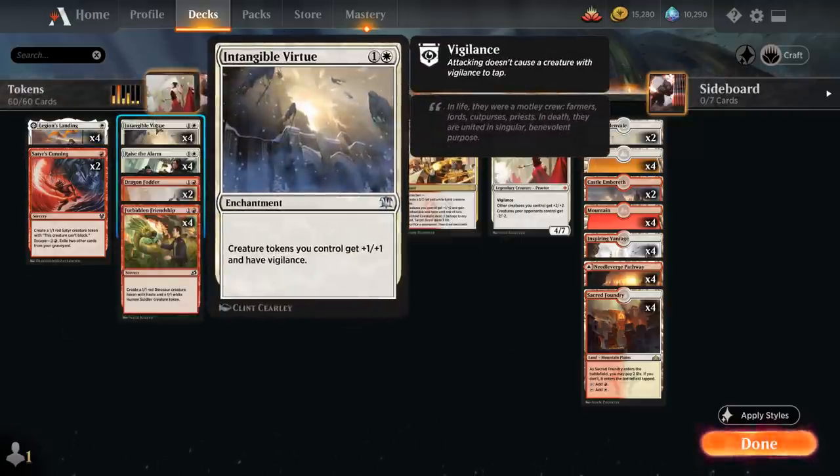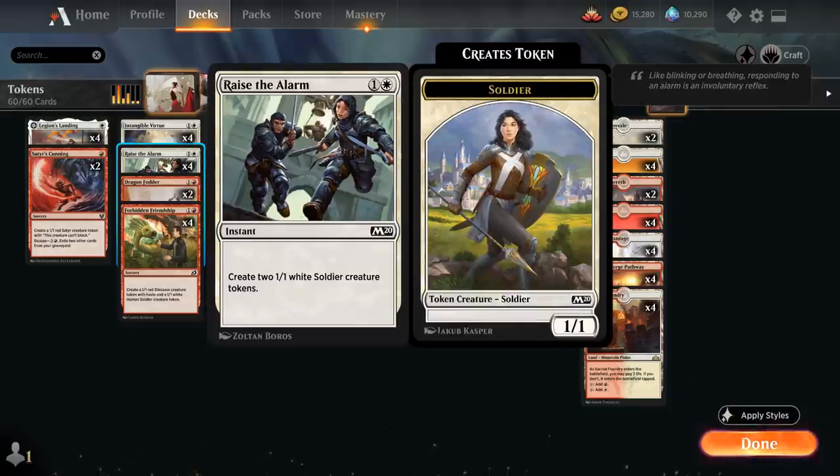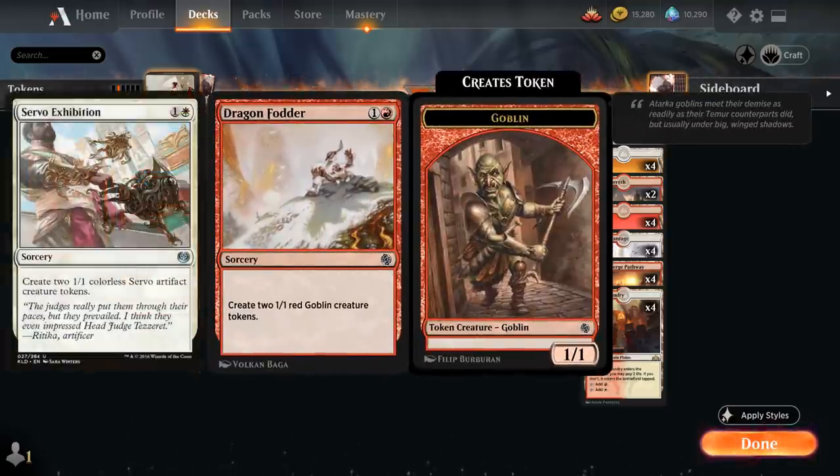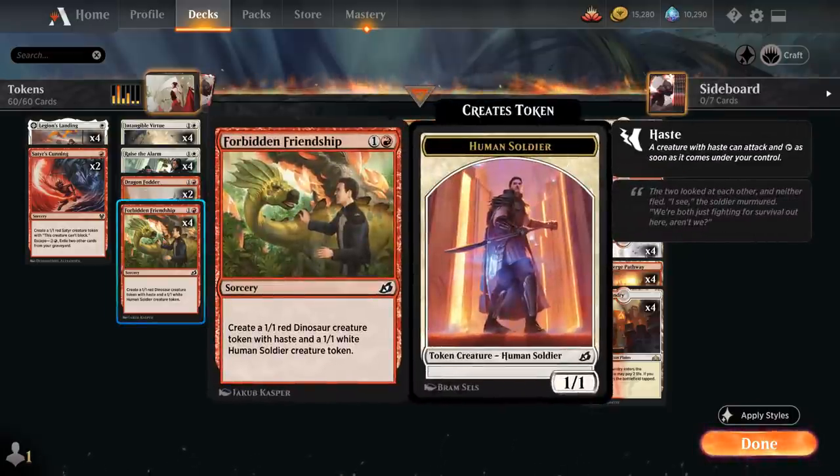At two mana, besides the full playset of Intangible Virtue — which we're not often going to play on turn two since we'd rather make more tokens first — we have the full playset of Raise the Alarm making two 1/1 white soldier creature tokens at instant speed. Two copies of Dragon Fodder as one of the weaker token makers; we could also play Servo Exhibition, although there are some hate cards for artifacts specifically, so we're probably better off with the Goblin tokens. And then the full playset of Forbidden Friendship, which makes a hasty 1/1 red dinosaur token and a non-hasty white human soldier token.